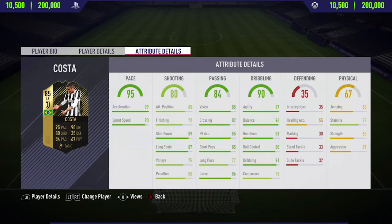Now looking at his stats, he's got some really nice numbers: 95 pace, 90 dribbling, 80 shooting, and 84 passing. Looking at some of his in-game stats, he's got insane acceleration, insane long shots, and really good dribbling — and those are the three things I love in a player in FIFA 18. That covers the in-game stats, so let's get into the highlights.